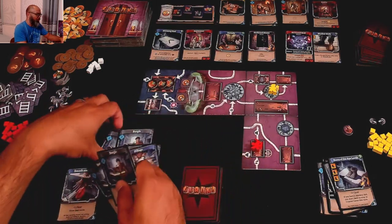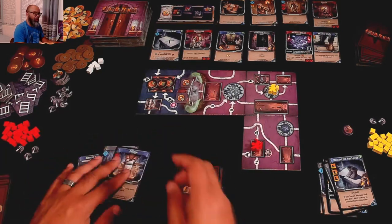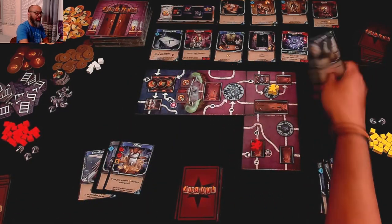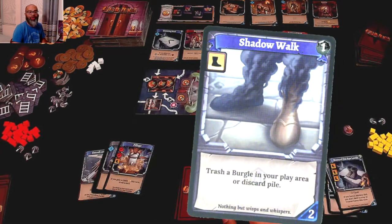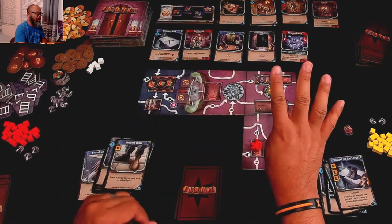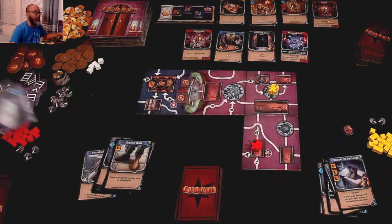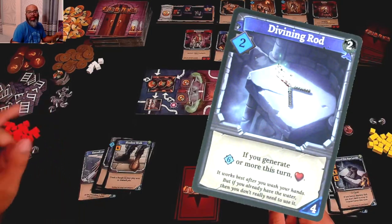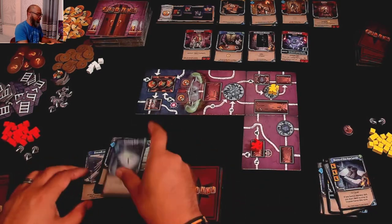Michelle has six skill. She looks at Shadow Walk — whenever she plays it, she can trash a Burgle in her play area or discard pile, which helps thin out her deck. She buys that for two, leaving four skill. She also picks up the Divining Rod: if Michelle generates six or more skill on a turn, she heals. She'll put that in her deck as well. That's the end of her turn. Now we refill the dungeon row.